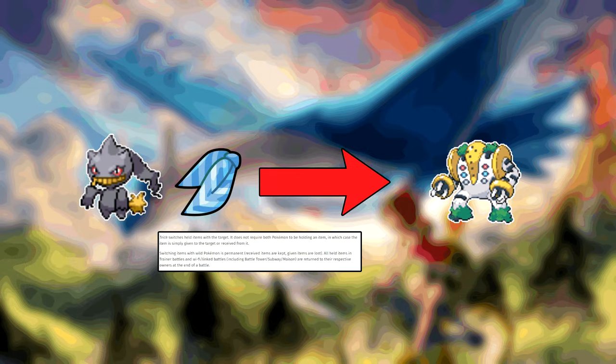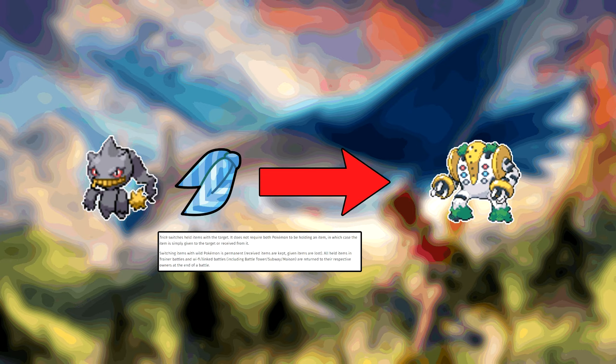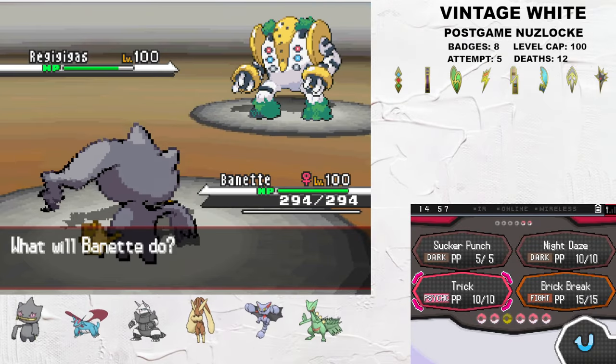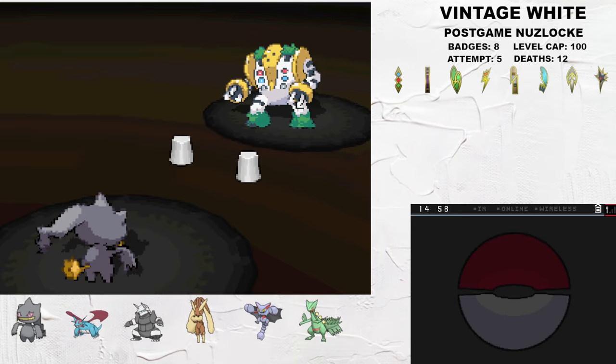My strategy here is to trick a Choice Scarf onto Regigigas and lock it into either Knock Off or Earthquake, which have overlapping rolls. If it locks into Earthquake, I use Gliscor, and if it locks into Knock Off, I use Lopunny. I need to trick a Choice Scarf here since my Bayonet is slower, and tricking something like Choice Specs would risk it getting knocked off.